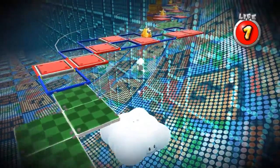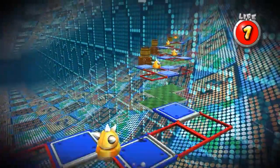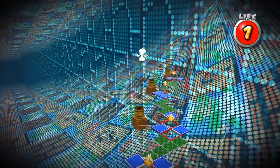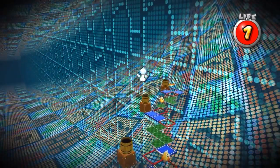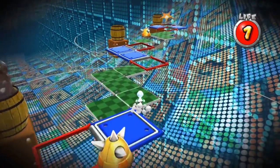Another strat that was implemented was cloud boosting. If you spawn another cloud shortly after jumping off a cloud, you get a boost not only in height but in distance. A singular cloud boost only saves a small amount of time, but when they are effectively chained together, they can end up saving a large chunk of time.